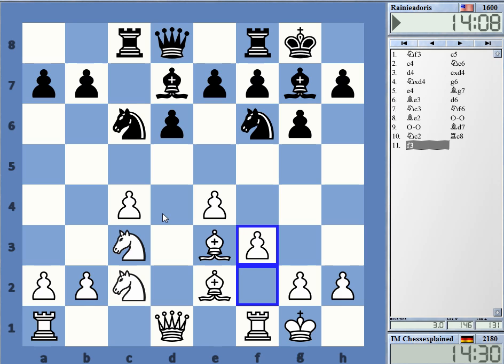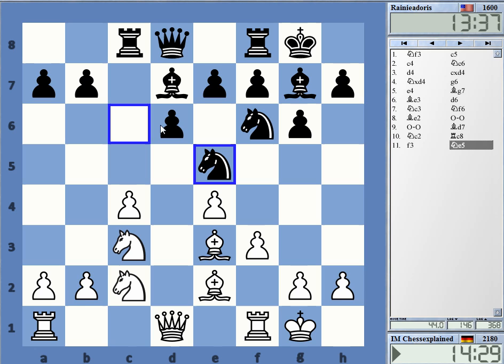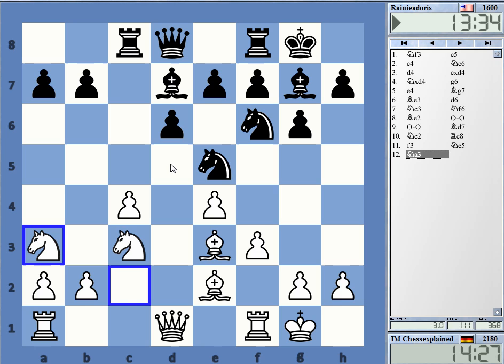I played this knight c2 move that I really like a lot, avoiding further exchanges. The more pieces stay on the board, the more problems black has — he's got less space and would really like to trade some pieces. The other general problem, typical for the whole dragon family of openings, is the d5 square. White very often can plant a knight on d5, and this is not tolerable for long — black will often need to take it and then suffer a serious space disadvantage in the center.